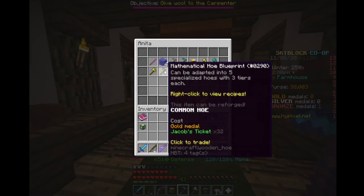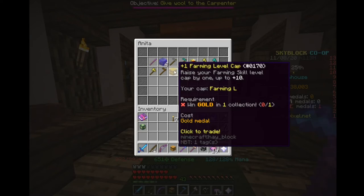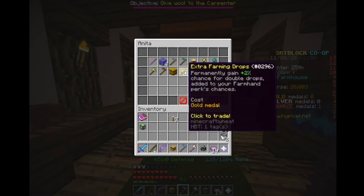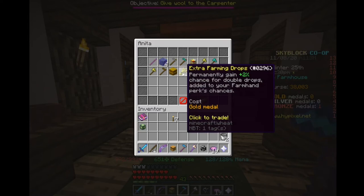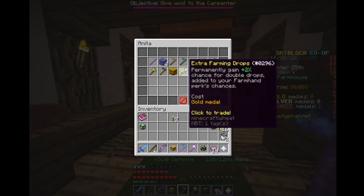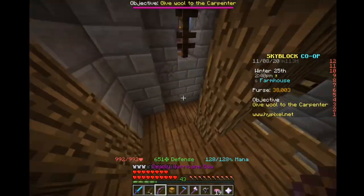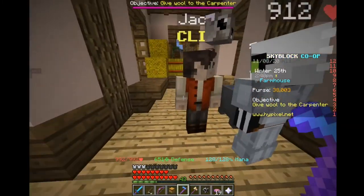The mathematical hoe, I believe it's very good though I haven't tried it yet. There's also a plus one farming level cap item. If you have farming 50, you're going to need to get to farming 60, and to do that you need 10 of these plus the XP to reach 60. Extra farming drops gives a 2% chance, which I don't think is great — you get more from just having a turbo. With farming I already have 100% double drop, so I'm about to move on to triple drop.